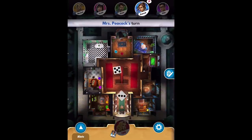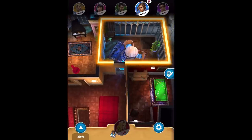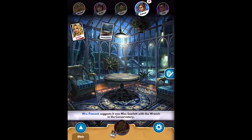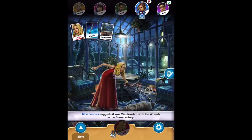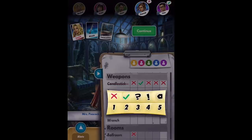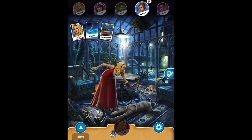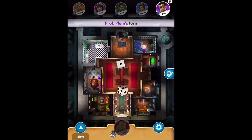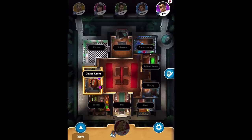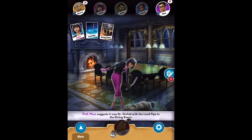We're getting information on every single person's turn. What I like to do is cross my fingers that no one forces me to show a card, because the longer you can hide a card the better chances you have of winning. Peacock is saying Scarlet, wrench, conservatory — and Plum has one of those. So we note: Scarlet one, wrench one, or conservatory one. Now it's Plum's turn — please don't pick one of my three cards, don't go to the study. Plum goes to the dining room: Orchid — I don't have any of those cards, and neither does Mustard or Orchid, but Green does.